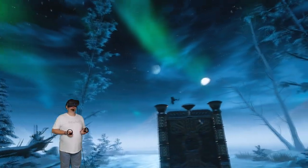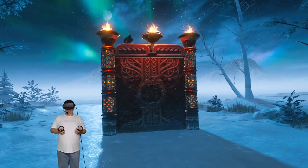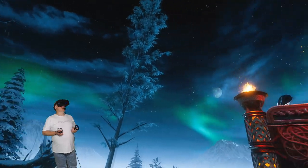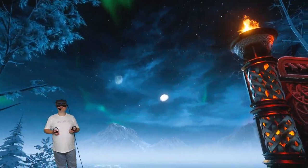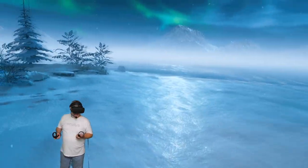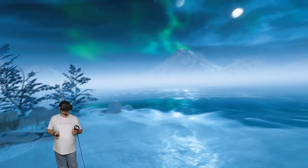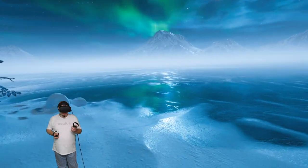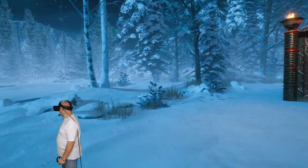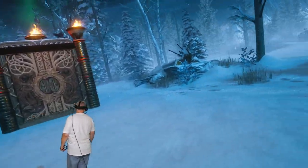Alright, woah — hey bird. That's kind of an ominous door. God, this aurora effect is gorgeous. Hold on, I'm gonna go through the door but I just gotta gawk for a minute. The reflection on the ice — okay, so it is very linear. The pathing is very linear, which is kind of sad.